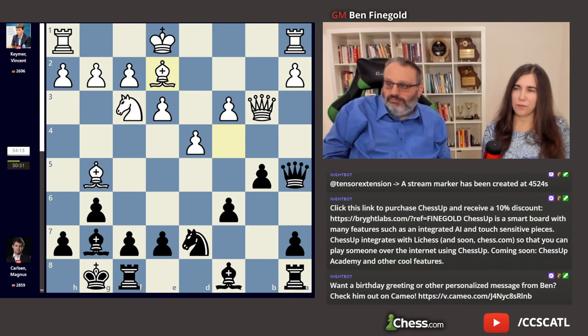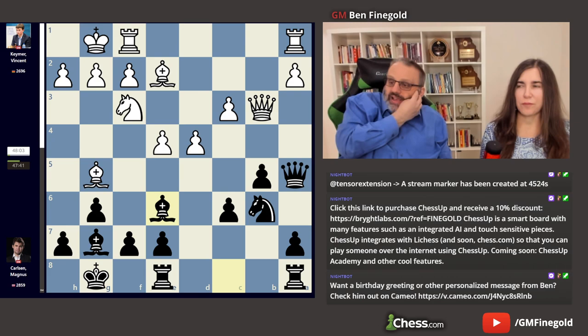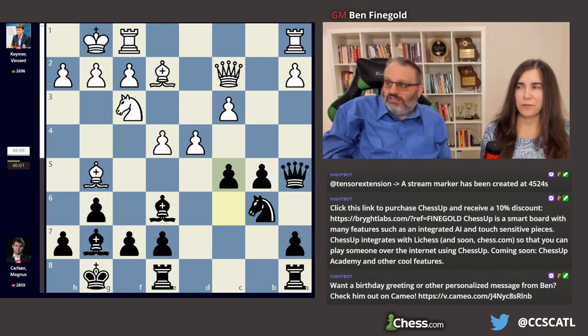b5 — that's a good move. Bishop retreats. Rook e8. Black's a little better here, because black has e5 coming and c5 later. These pawns aren't very good. This is what black is hoping for in the Grunfeld — he's got two nice bishops, nice queenside play. And this bishop really doesn't belong here on g5.